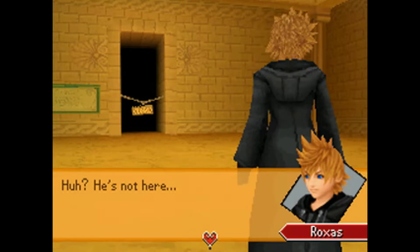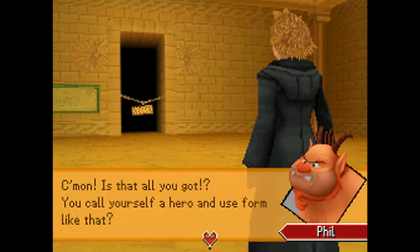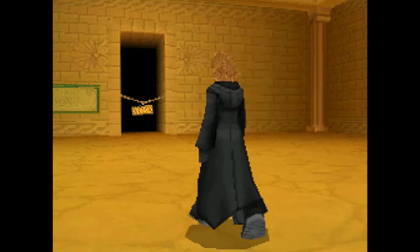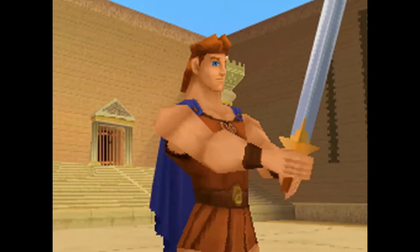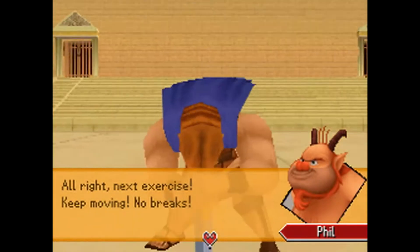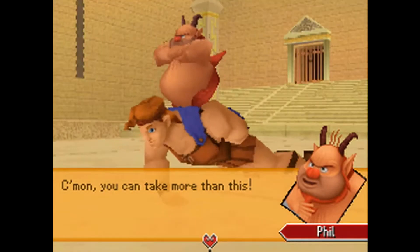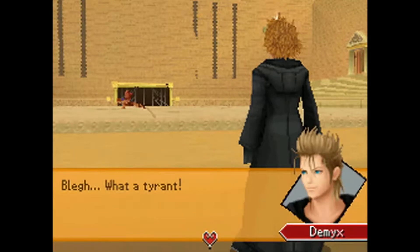He's not here. Come on! Is that all you got? You call yourself a hero and use form like that? It's coming from the arena. I still don't remember what voice I do for Phil. Put some zing into it! Stay focused! Next exercise! Keep moving! No breaks! Come on — you can take more than this! What a tyrant!